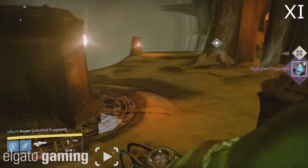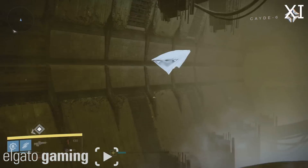Continue on with the path and we're going to go up top to the platform up there. Pull out your ghost, hop on the platforms, and make your way up there for fragment number 11.